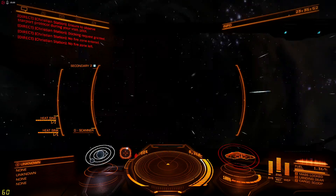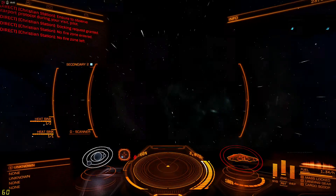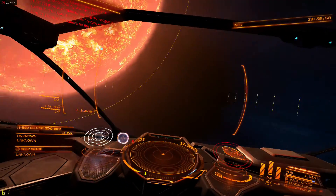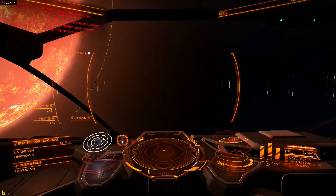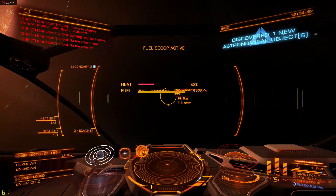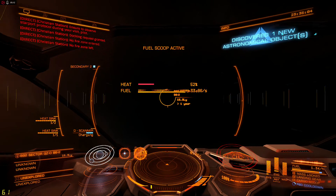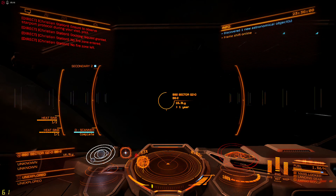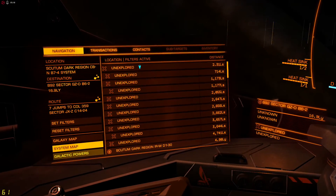I could probably take the neutron star highway all the way out since it's way out by Colonia, but I'm thinking just do the jumps. Maybe I'll eventually hop on the highway if I'm close enough to it and do a few jumps that way.